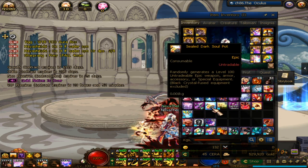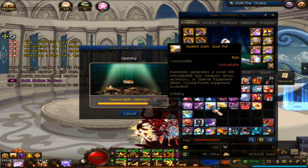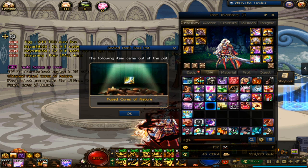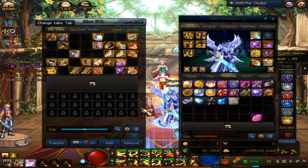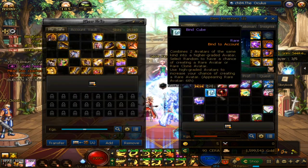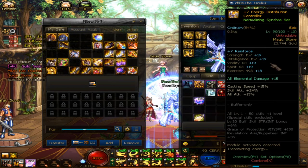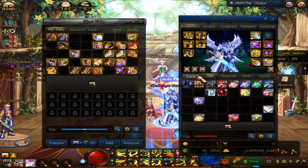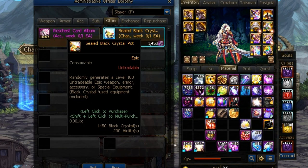With the remaining Grimseeker's soul, you can purchase a random epic pot. You also get a black crystal when you clear, and time guide stones. You can use those time guide stones to do the Guide of Wisdom. Black crystals can also be used to open a random epic pot, which you can purchase from Dorsey in the chest town.